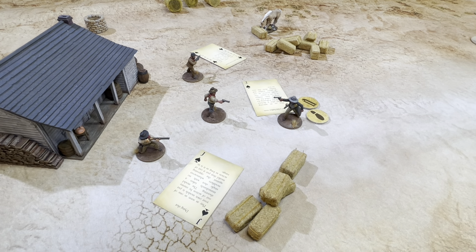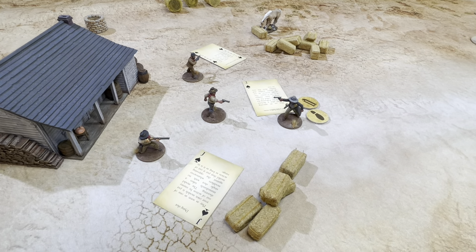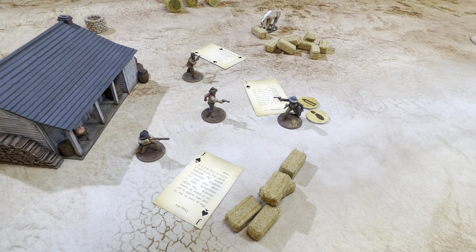Next up is the outlaw with the repeater who drew the Joker. His two actions are shoot and shoot. He is just a regular outlaw — he doesn't get a bonus to his shooting. With a repeater at close range, his first shot is flat and his second shot is minus one. This is only our third time playing this game, so we're probably going to get some stuff wrong, but we'll try to do better as we continue playing.